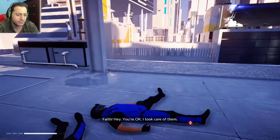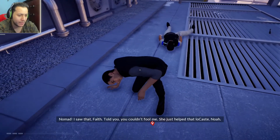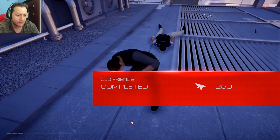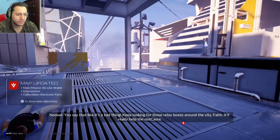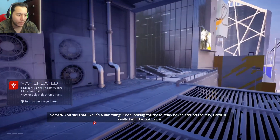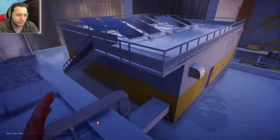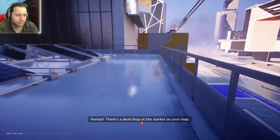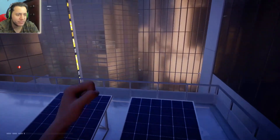'Hey, you okay? I took care of them.' 'Thank you, thank you so much.' 'I saw that, babe — told you you couldn't fool me. You just helped that locust, Noah.' 'Yeah.' 'She takes after her parents.' 'They say that like it's a bad thing. Keep looking for those relay boxes around the city, Faith — it'll really help the outcast.' Okay, now we need that first handful of chips delivered. Dead drop with the marker on your map. Got it — delivered the chips.